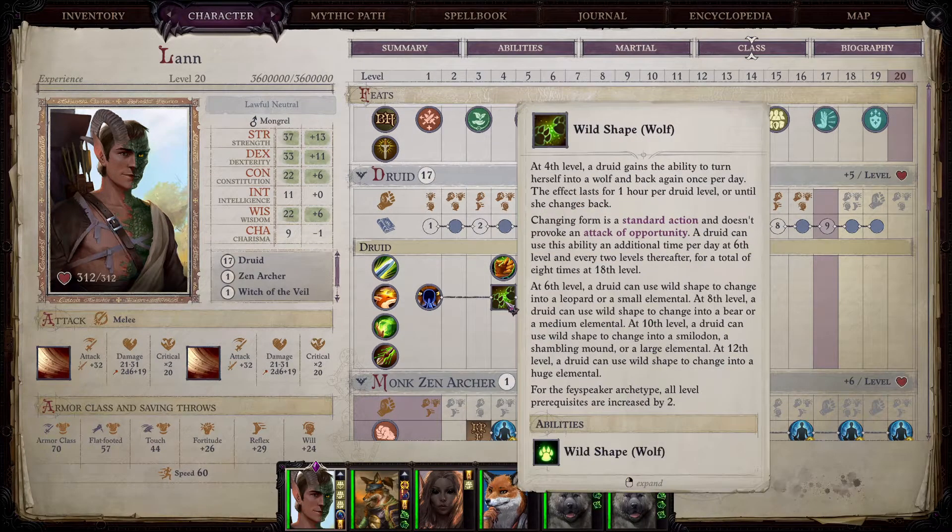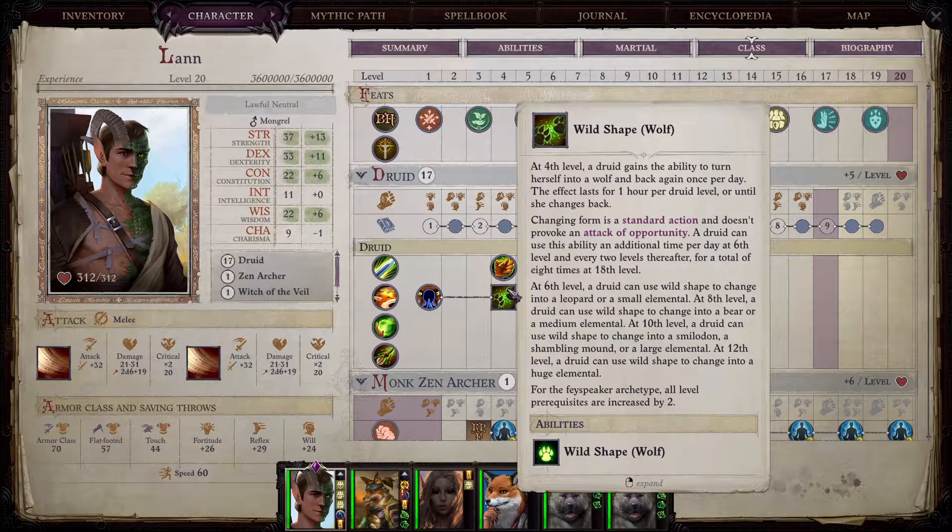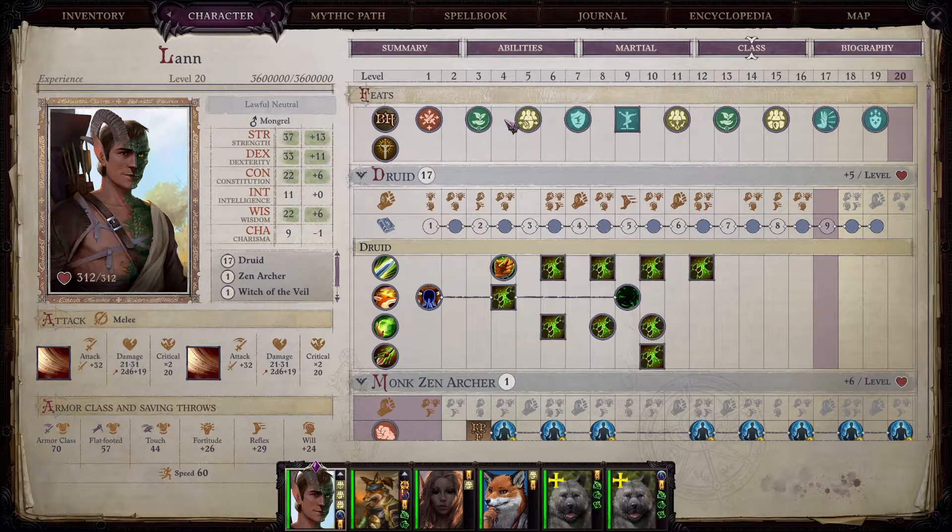Keep in mind, if you chose boon companion and have a wolf as your companion — which is my recommended companion — then as a wolf you also get trip attacks as your natural attacks. Along with your companion you can trip the enemy, and trip is a very good crowd control in the game. As an alternative build for the shapeshifter, you can make a trip wolf Lann where he focuses along with his pet to be an absolute monster tripping character. It can be really fun.